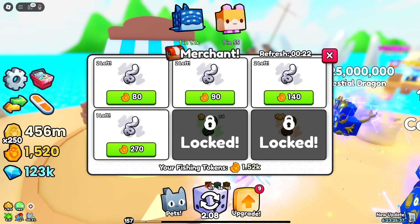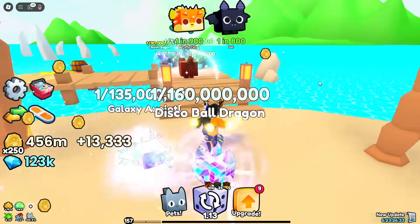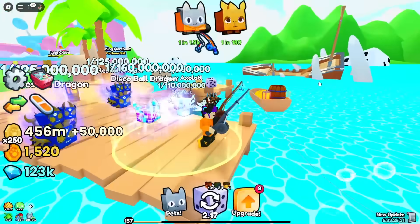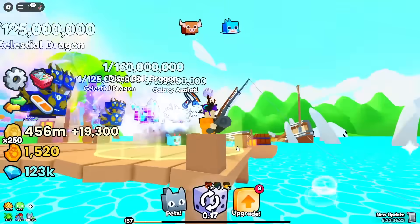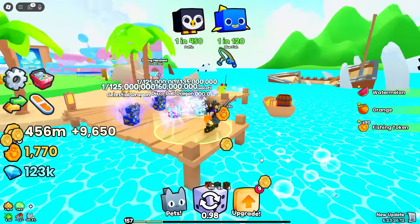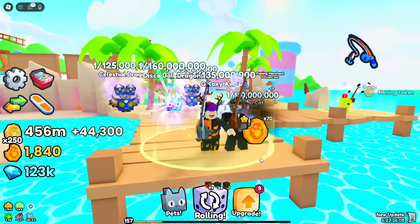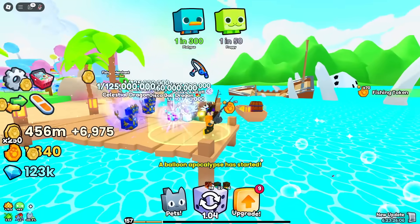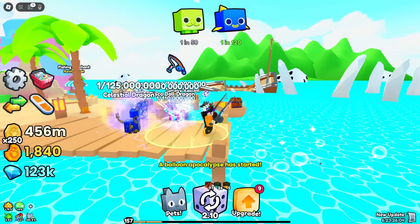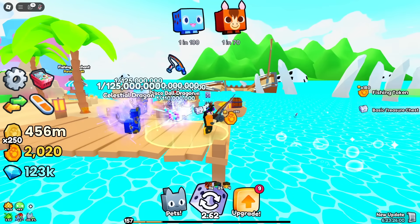We need the purple bait, which is really hard to get - you have to unlock the last merchant. From fishing you can get five sorts of catches and you need to upgrade them. You can AFK, roll pets, AFK hatch, and fish pets out. Let me know what you guys think - how do you think we can get into that crystal chest? There has to be some sort of mystery we need to solve to get in there.